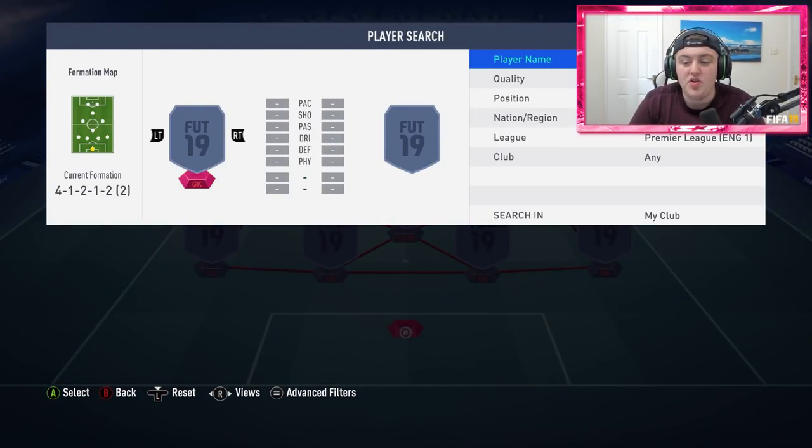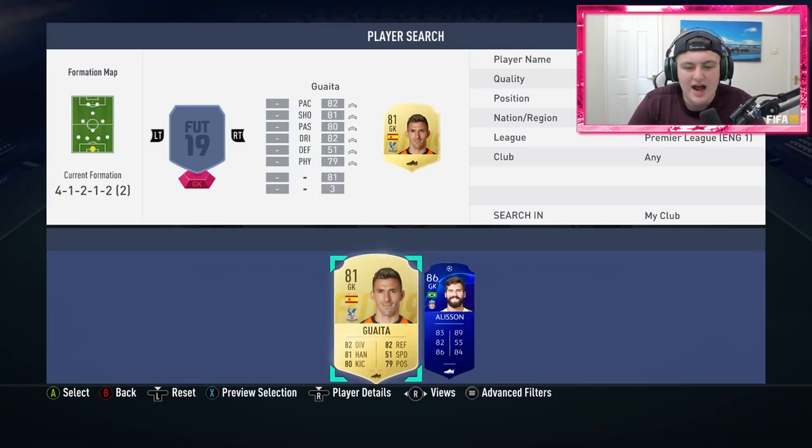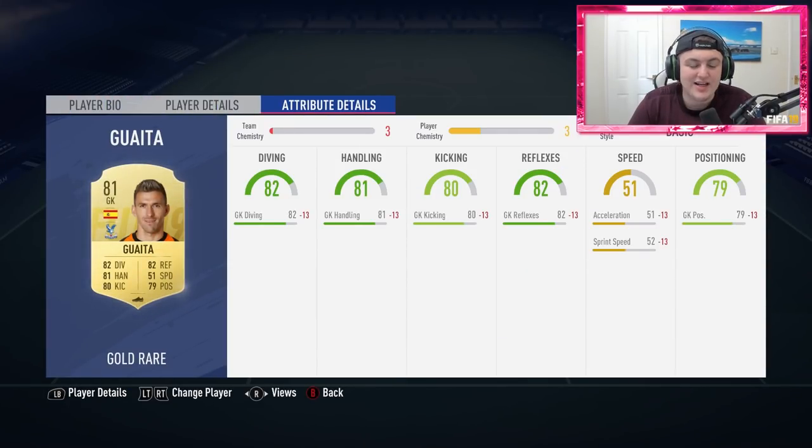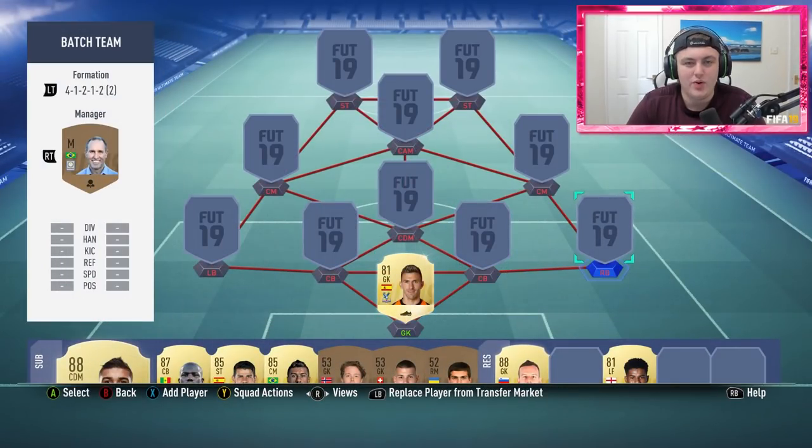Starting off in goal for our 50,000 coin overpowered Premier League squad, we're going to have Guaita. He's one of the most OP goalkeepers in the Premier League in my opinion — absolutely insane and really annoying to play against. He just seems to have the right stats in all the right places, so definitely one of the better goalkeepers in the Premier League for the price.